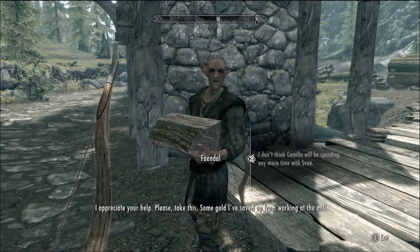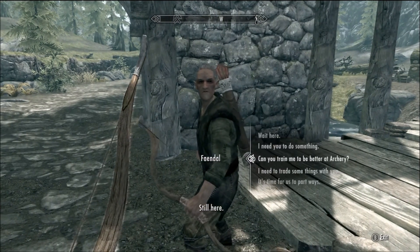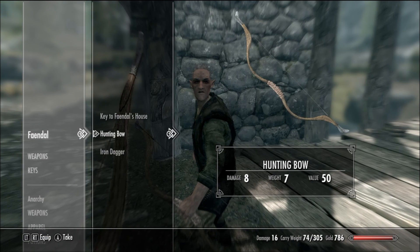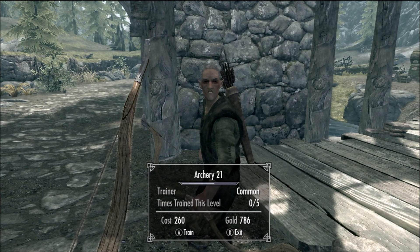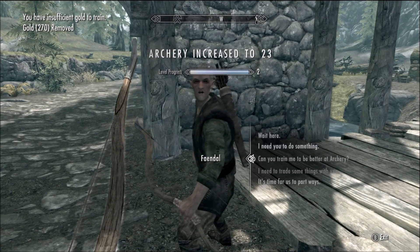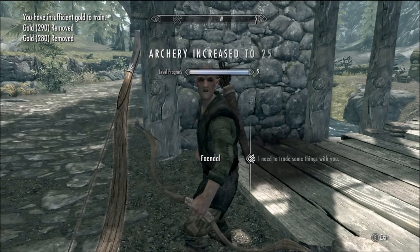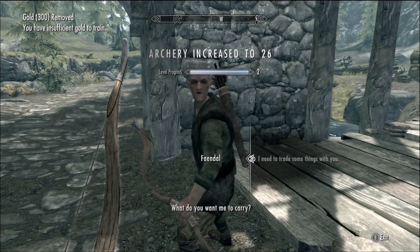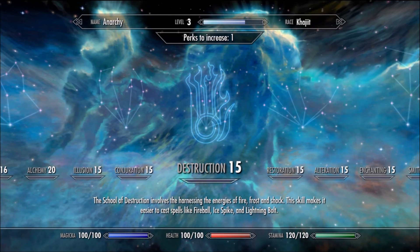Faendal. I did do that quest for them. Now I'm going to show you a quick glitch you can do. You can ask to trade stuff with him and take junk if you want. Then you can ask him to train you in archery, buy all the training, so your archery increases — and then you trade with him and take the gold back. Rinse and repeat. You can do this as much as you want up to level 50, five times per level. I'm only going to do it to level 30 though, because it's a bit cheap.